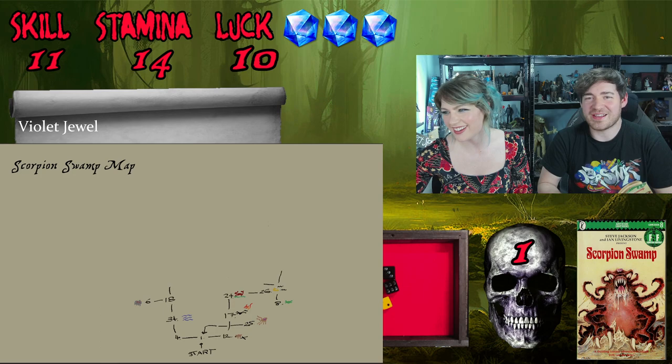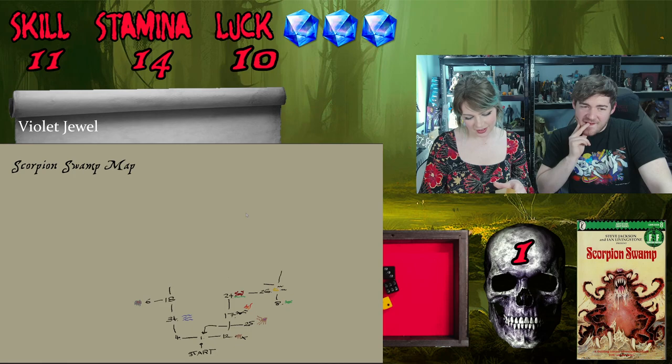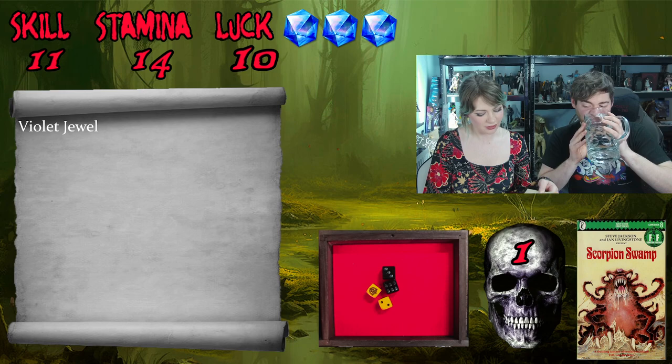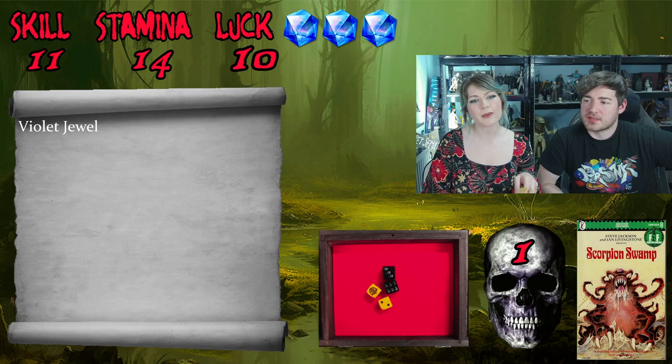Turning to page 13: 'I am a fighter on a quest,' you reply. Your ring is not warning you of evil so you feel safe speaking to the Master of Frogs. He asks: 'Are you in the service of Selator, Grimslade, or Poom Chukka?' We're in the service of Poom Chukka, so turn to 376. Our quest is to find a place called Willow Bend, map our way there, and bring the map back to Poom Chukka.